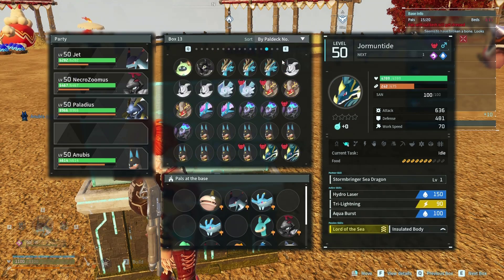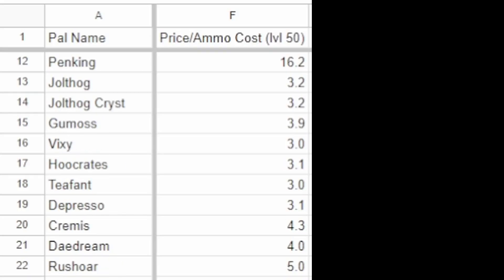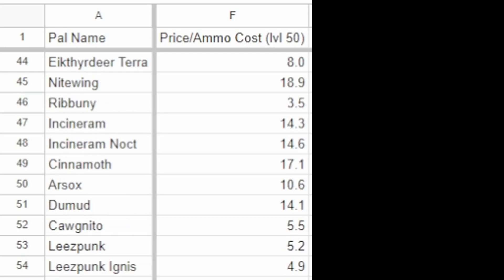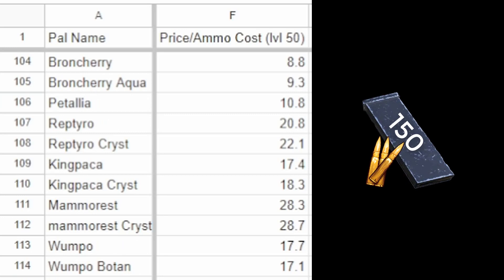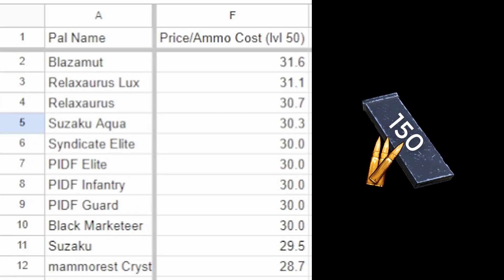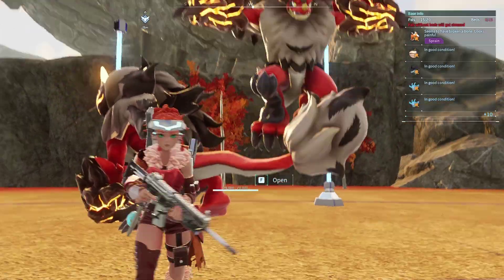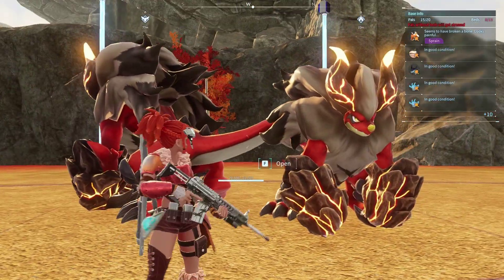A lot of people are swearing by the pal selling strategy. To better express how unimpressive the sale price for pals truly is, I created the price-per-assault-ammo ratio. Because the ammo costs 150 a pop, we can see that selling a max level Blazamut gets you less than two full clips. So hopefully you didn't use any ammo in the catching of the pal, or else you are definitely not making your money's worth.